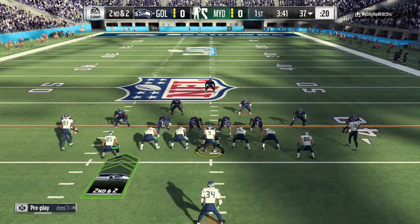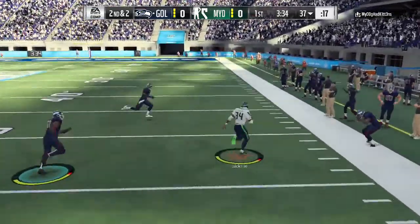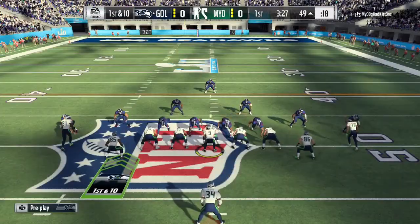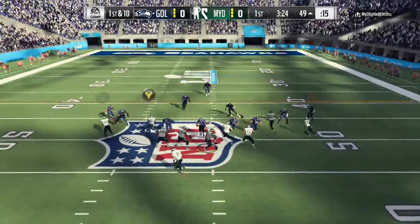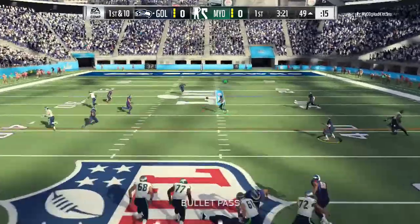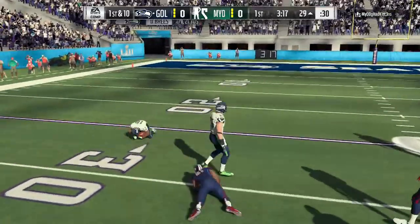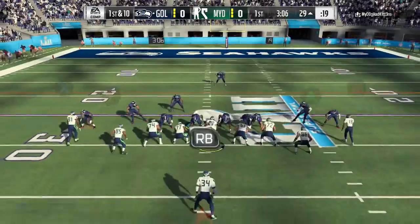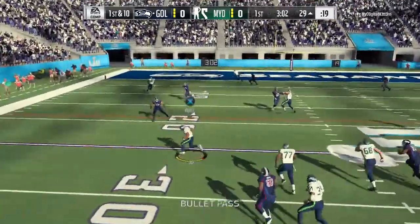Alright guys, starting off in the Super Bowl, let's get it. I can already tell this is gonna be a tough game because this guy has a pretty good team — he's got a 91 overall Derek Carr and a couple other beasts. We're picking up a couple yards with Bo Jackson. I've really been liking this Bo Jackson — this 87 overall one has been pretty crazy. I didn't really like the 83 overall one to start, but as soon as I upgraded him he got a lot better. Let's go Cobb breaking tackles, almost going to the end zone.